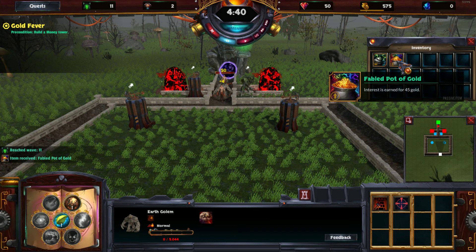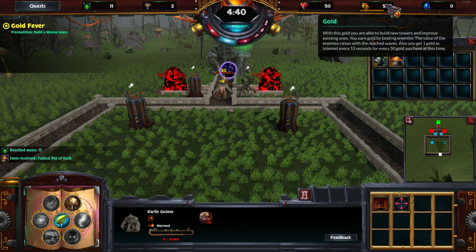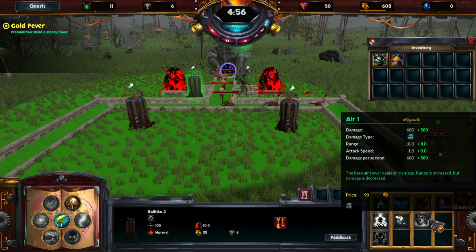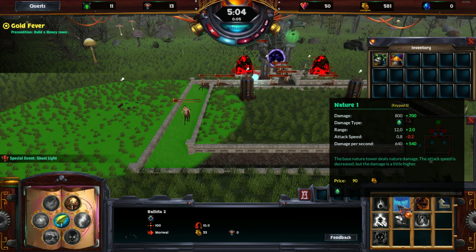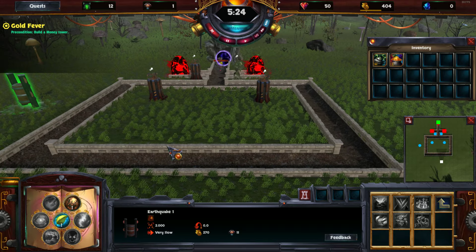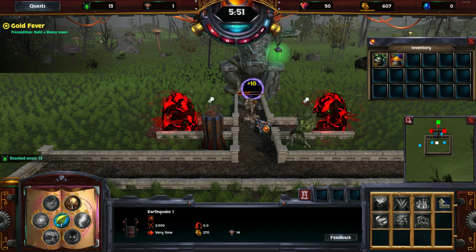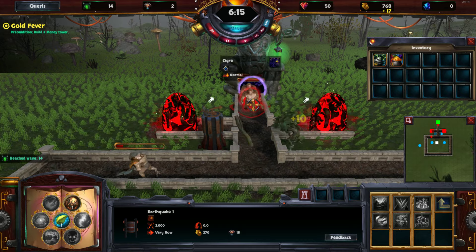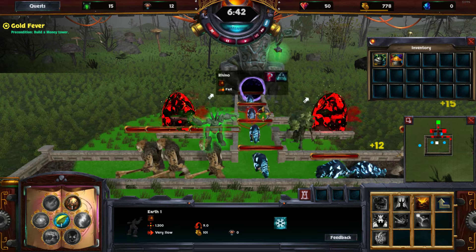With the Pot of Gold item, we now get one gold for every 45 gold we have as interest, instead of the usual one gold for every 50 gold — so we get more gold. There's another ghost light — ghost lights are a real nuisance. Let's build an earthquake tower. The earthquake tower deals damage to all monsters on the map and deals twice the damage within its shadow. That's a pretty good option at the moment.